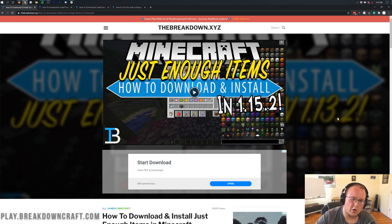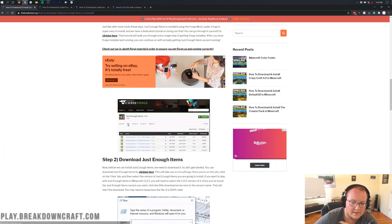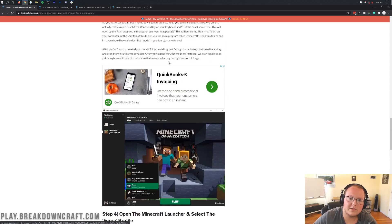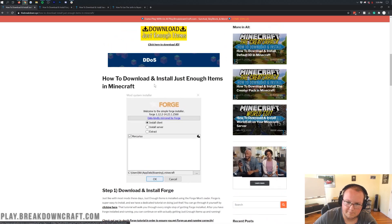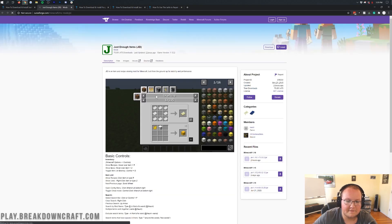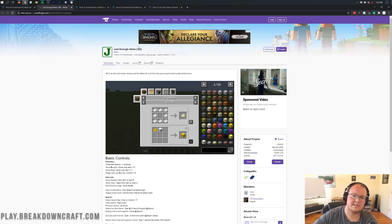Let's go ahead and jump right into this. The first thing we want to do is go to the second link down below, which will take you to our text tutorial for installing Just Enough Items. Some people say I go too fast in videos, so we produce these text tutorials so you can follow along at a slower pace. If you're going through the video tutorial, go ahead and click on the yellow 'Download Just Enough Items' button, which takes you to the official JEI download page.